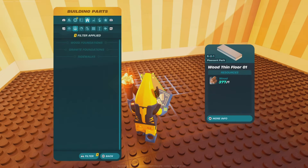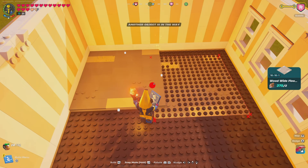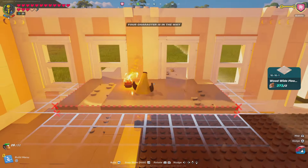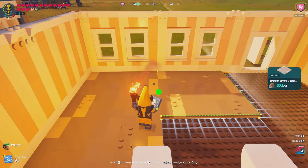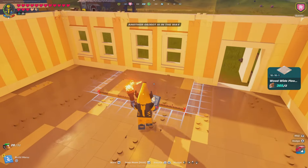Obviously we need the floors first. This is how you kind of get this done before you do the interior walls. Because when you place these before the flooring, you'll end up not lining it up with the rest of the walls. It's something I noticed the first time around. But I know a lot of people already know how to do this.